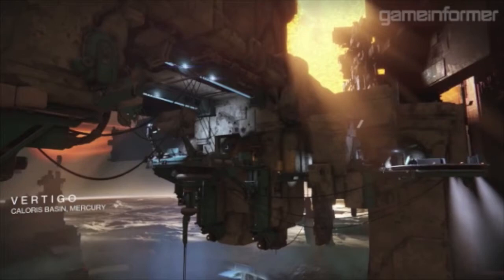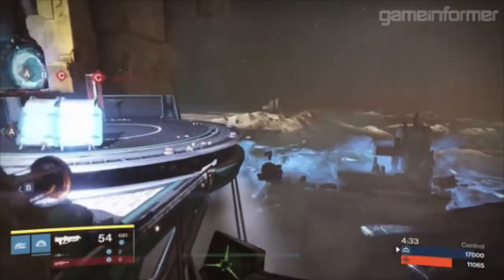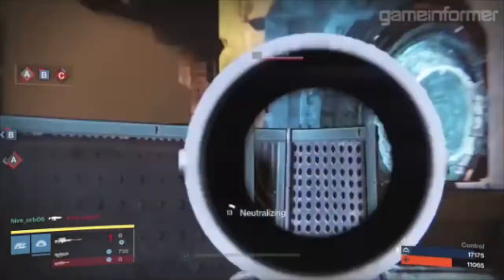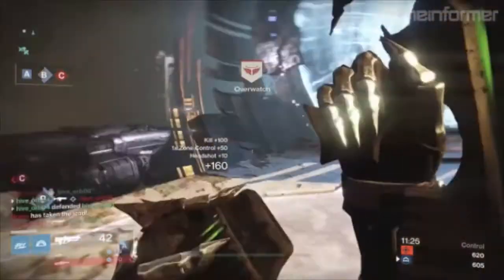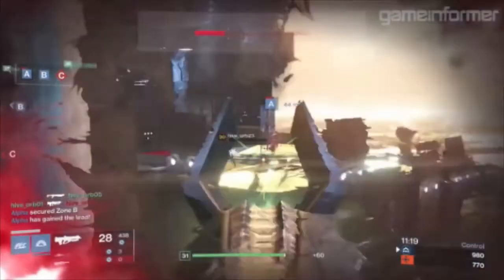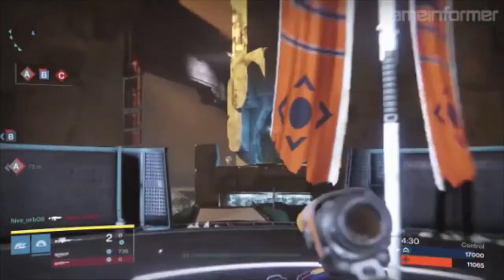Finally we have Vertigo, located in Caloris Basin of Mercury. This map also features Vex structures and is the next map on Mercury after Burning Shrine. I'm really excited to play on this map because I love Burning Shrine — it is one of my favorite maps — and I also love the location of Mercury in general. I love the lighthouse and the look of all the Mercury locations we've seen so far in the game. I can't wait to try this map out. Those were the eight Crucible maps featured in today's Game Informer article.